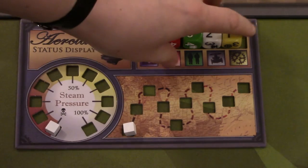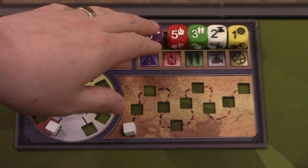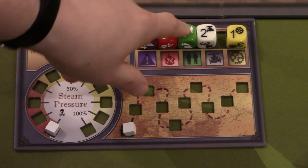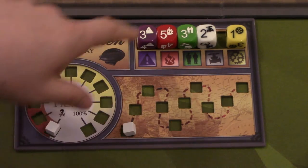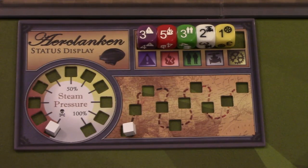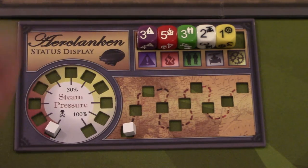At the beginning of each round we're going to take all of these dice — these are called the event dice. If you're playing on easy mode you'll only use these four: panic, fire, guests, and steam. On medium and hard you'll add in cog. You roll these dice and depending on which numbers you roll, that's how many of the cubes you will place on the board for that round.